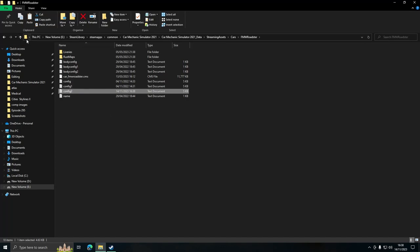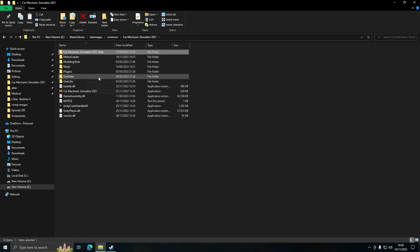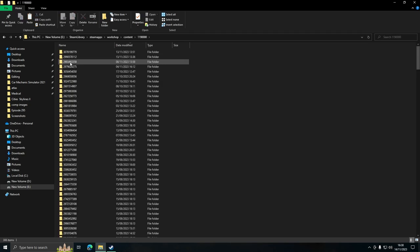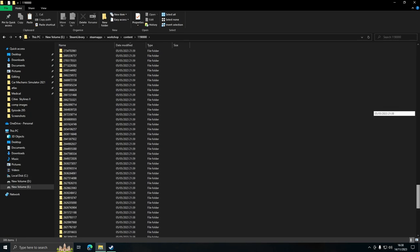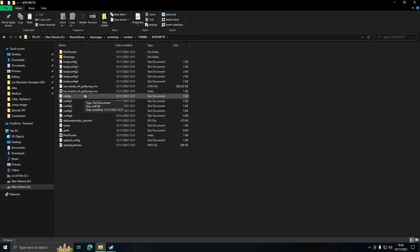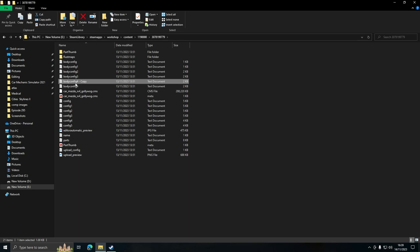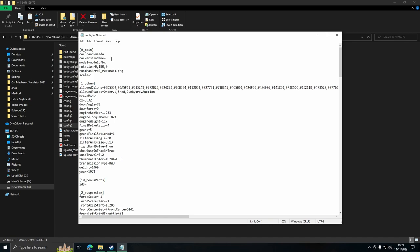If you want to do mods, you have to go a slightly different way. Navigate back to Steam > SteamApps > Workshop > Content, then find the Car Mechanic Simulator folder number. This shows all the mods you have installed from the Steam Workshop. Open one - for example, the Mazda RX7 by Golly - and it's exactly the same process: copy and paste whichever config you want to work on, rename it to the next number in the sequence, do the same with the matching body config, then open the new config, set a car version name like 'VM Edition,' and save.